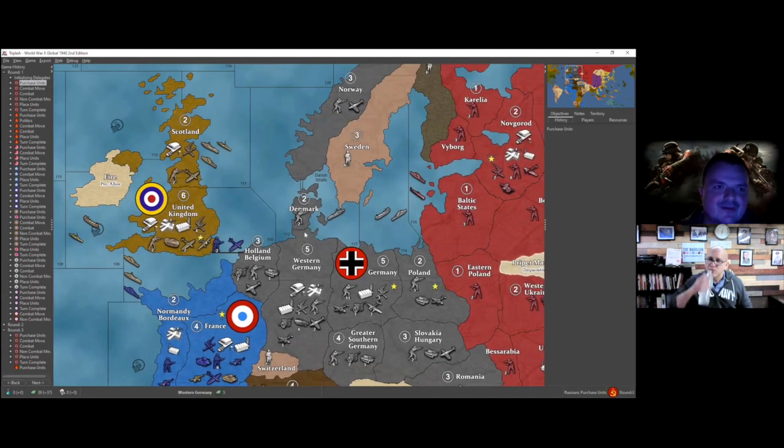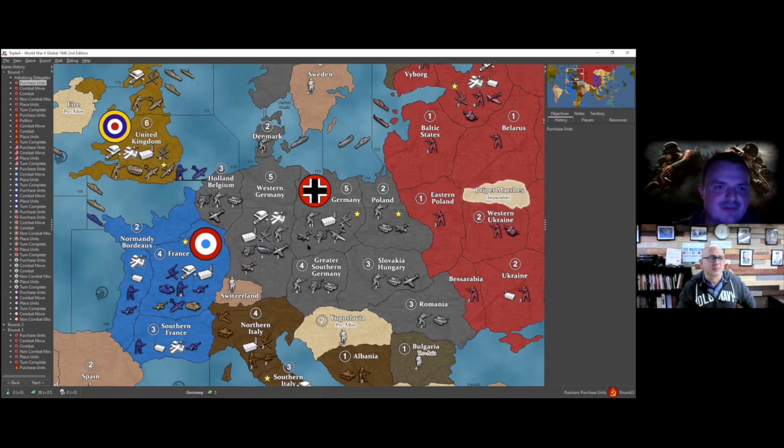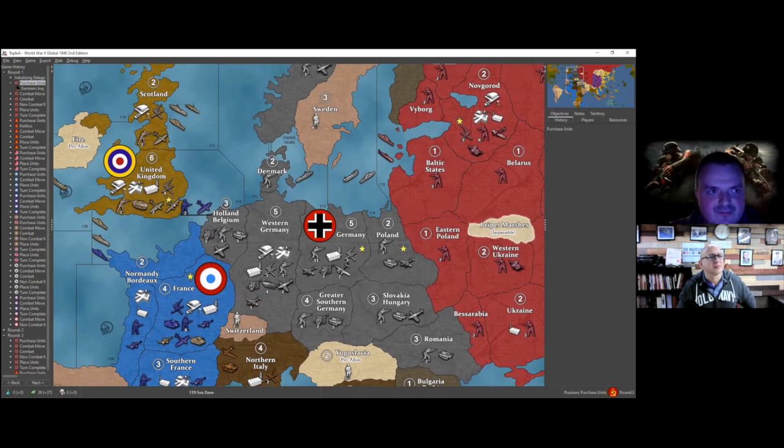Let me pull up the screen here. First, this isn't any specific strategy so much as it's a how-to on Sea Lion, because a lot of people ask: how do I do it? And prior to how-to, it's when-to — that's the big question. This is G1, nothing's happened yet. This is a standard setup of a standard global game. If you're playing BBR, TG6 Con, or some other variant, you'll have rules to adjust, but this is just the basics of how to run a very basic Sea Lion.